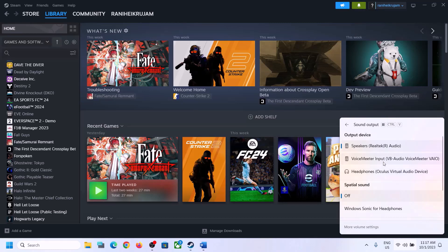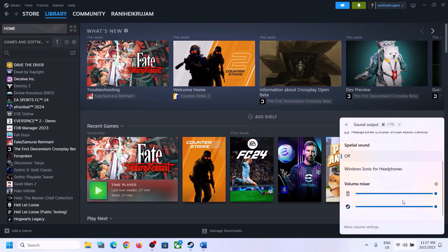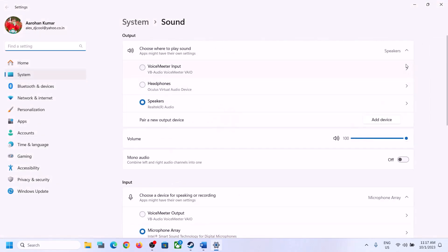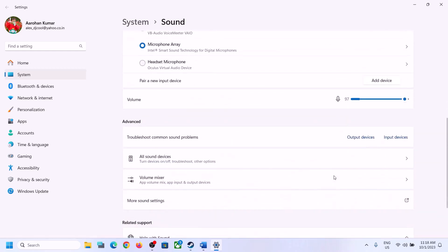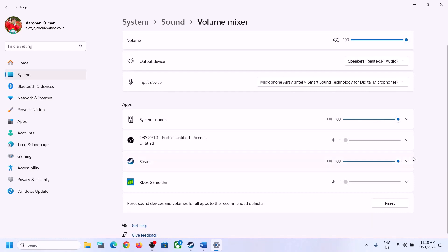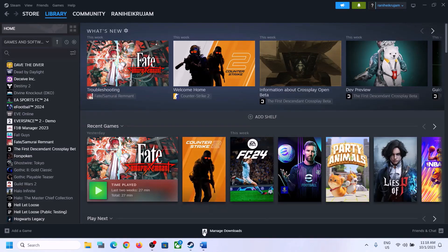Scroll down again and make sure the volume is set to maximum for the game. You can also right-click on the speaker icon and click on Open Sound Settings. Here also make sure it is set to the right speaker. Go to Volume Mixer and make sure the volume for the game is set to maximum, then launch the game and check.